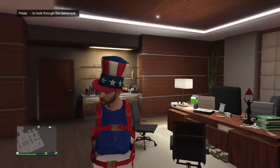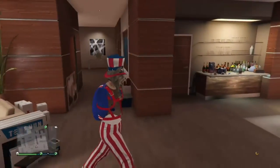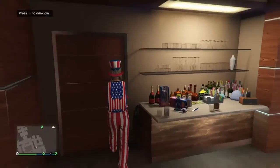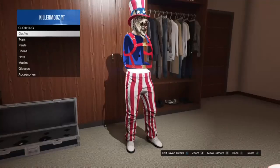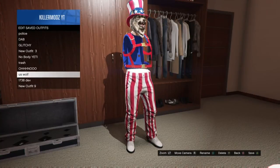Put that hat on and then walk away from the telescope, and there you go — you've got your mask on now. You can go save this outfit as it is. Then once you save it, walk out.